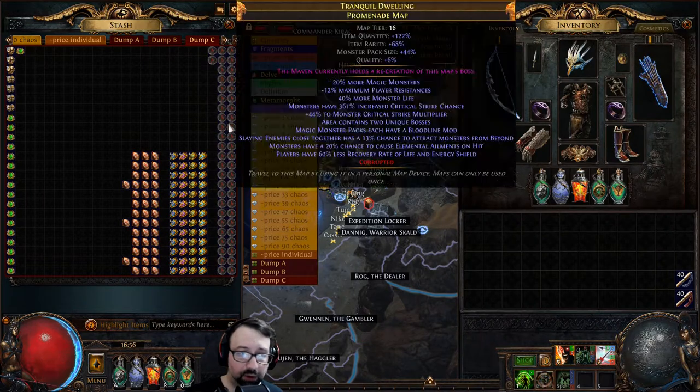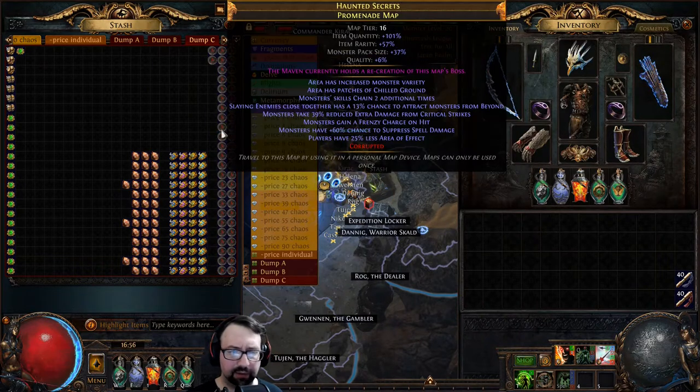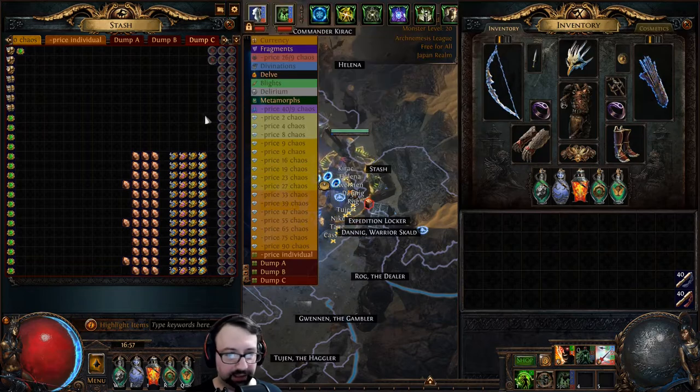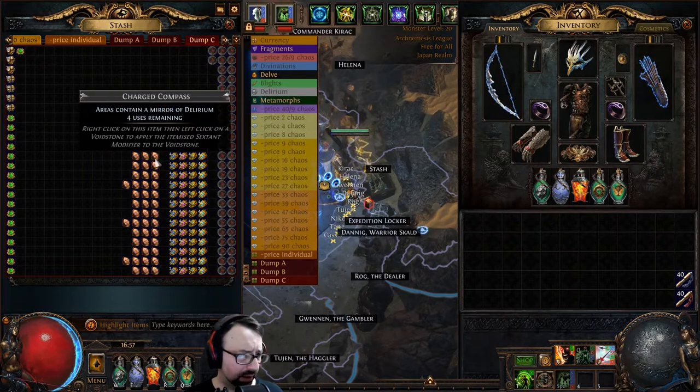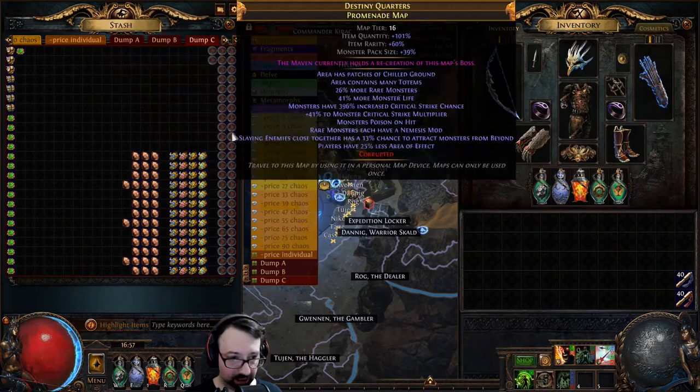Don't run it if it's too hard for your character, but part of the reason I built my character as strong as possible is so he can handle 100% delirious on 8-modded corrupted maps with essentially any modifiers — aside from elemental reflect, which apparently doesn't work on my character even though hypothetically it should. I also won't run 'buffs expire 70% faster' anymore on promenade — it's just absolutely awful for shrines, headhunter buffs, and the whole snowballing power creep effect.